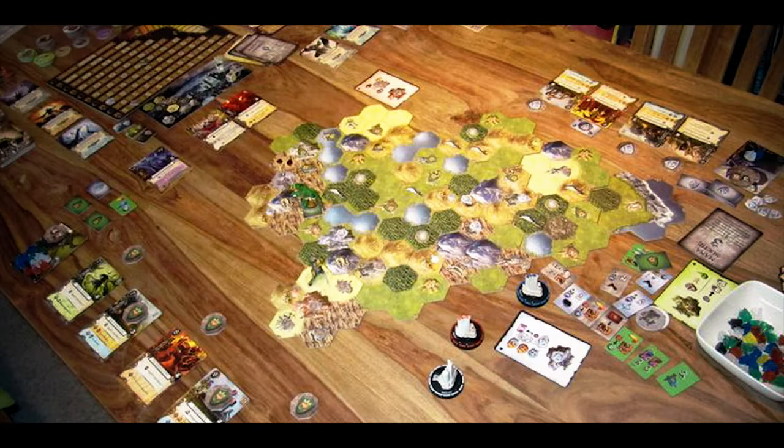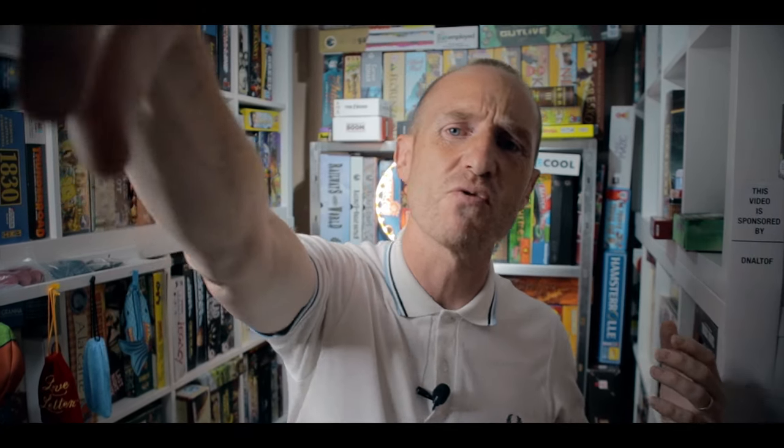The second frustration is that Mage Knight is a massive table hog — you need a huge table. We pulled it out the other day and it took up the whole surface. You're constantly reaching over yourself to do things like refresh the spell offer. We're not joking: it's probably best to play this game standing up so you don't have to constantly reach over and give yourself a hernia.